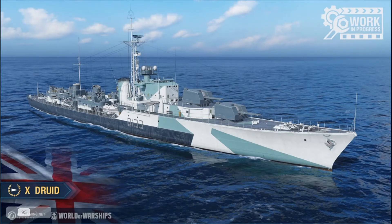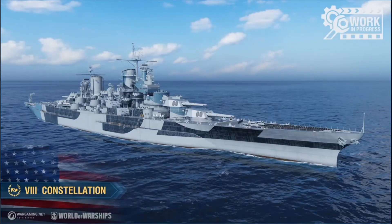Next ship: the Druid. The only change is that detection was increased from 8.1 to 8.4. This is clearly a gunboat — it has no torpedoes. They also removed the Druid's super heal and replaced it with a regular repair party, which is a little disappointing. The Druid is comparable to Friesland and the French destroyers — more of a gunboat than a torpedo boat, with mediocre detection.